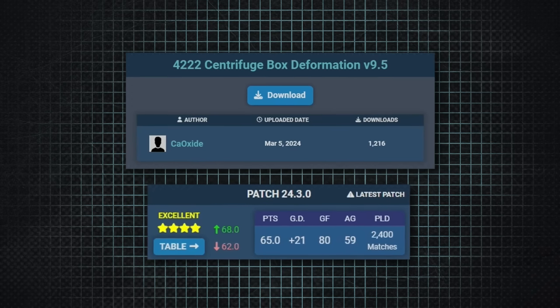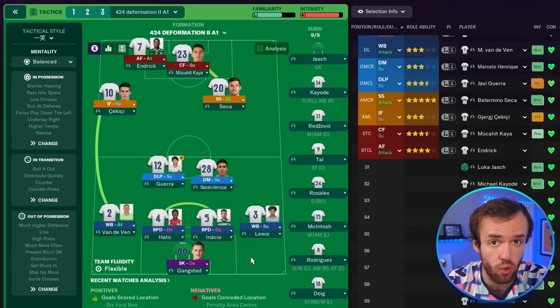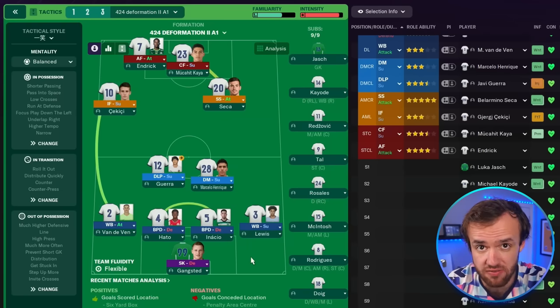Cal Oxide is a mad genius. And we weren't done with the deformations because the 8th best tactic in Football Manager is the 4-2-4 Deformation 2, submitted by Smile. It is not the same offensive juggernaut, but it did do better. At first glance it looks pretty similar to the previous tactic, but one of the strikers is dropping deeper, and we've got an actual winger out on the left instead of two attacking midfielders.